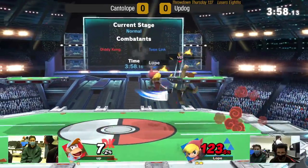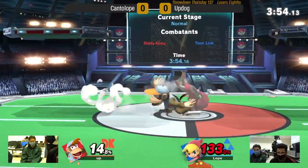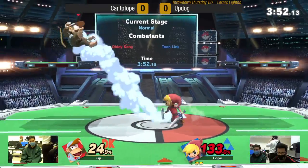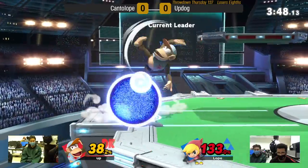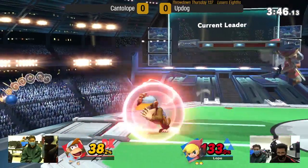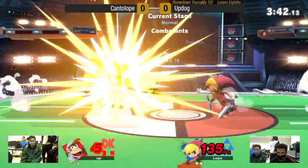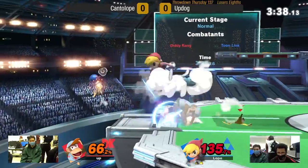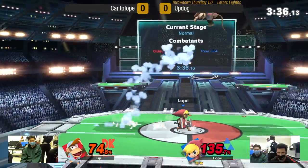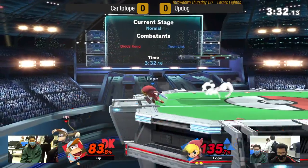Speaking of edge guarding situations, Diddy's a character that can really do that himself too — banana off stage into down air and whatever else he wants. He's got plenty of ways to find kills off stage or near the ledge as well. Fair kind of lingers for a bit so you can cover a good amount of vertical distance with it. Cantaloupe is so good at sniping your aerial position with Boomerang.